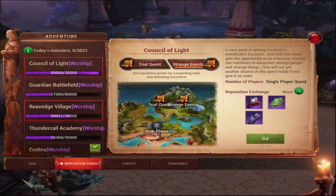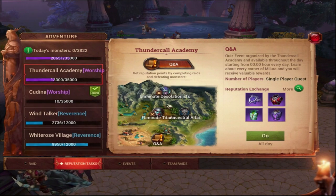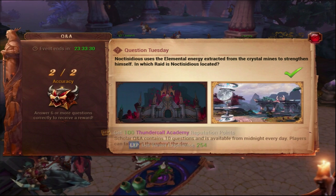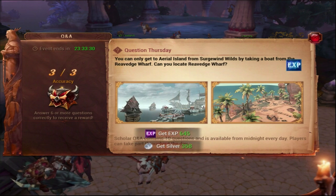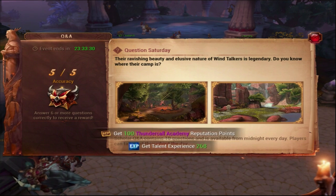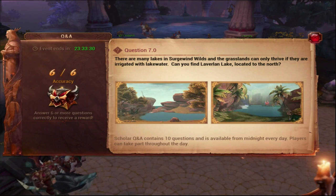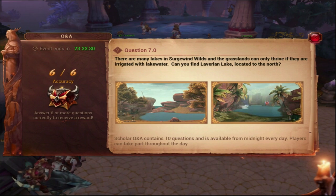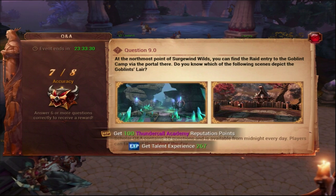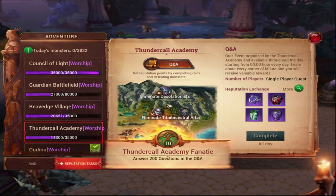For the Q&A task, you just click Go like this - you get XP every time you answer. Even if you answer wrong, you're still going to get the XP, and the Q&A is really easy because you can read the pictures to understand what it means. All these tasks you have to do every day - they reset depending on your time zone, so find out when it resets.